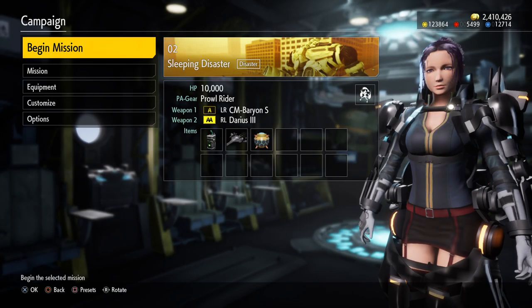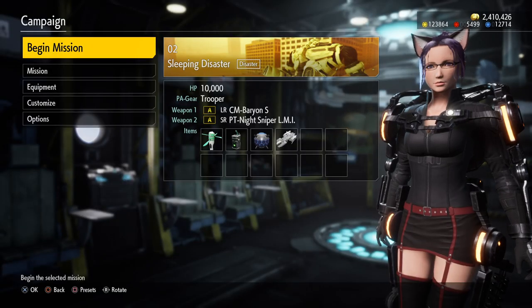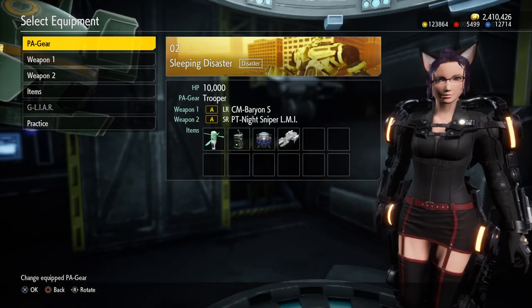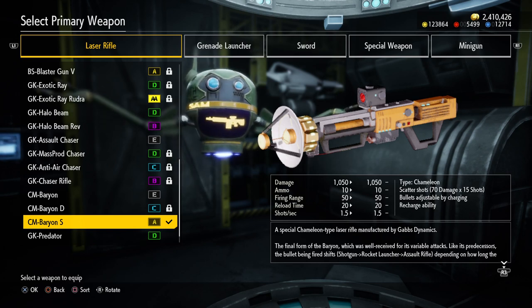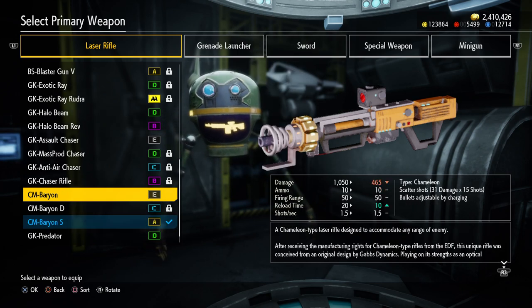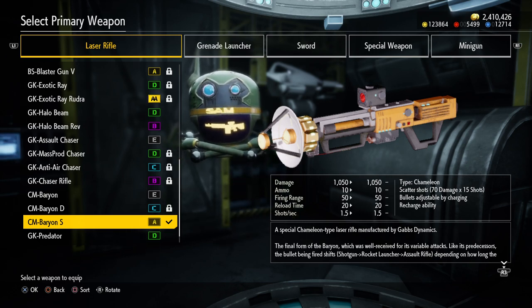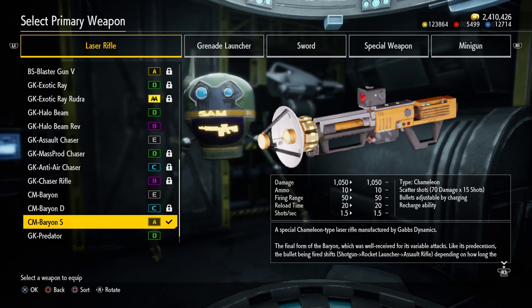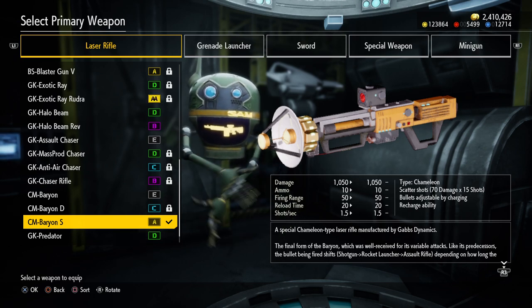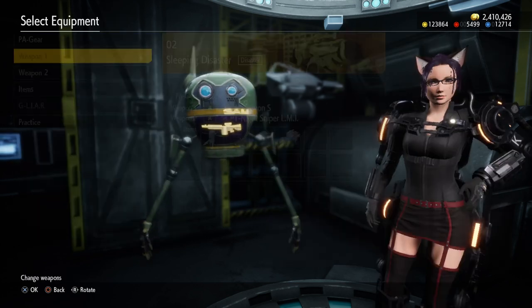The weapons I want to try — I already have them set up for Ranger here. I want to try this CM whatever, Baryon whatever — the names are so bad — because it allows you to shoot a shotgun if you just pull the trigger, and then if you charge a second time it shoots like a rocket launcher with a decent-sized blast, and if you charge it another time it's like a sniper rifle, and it also recharges in the background. I want to give this weapon a try.